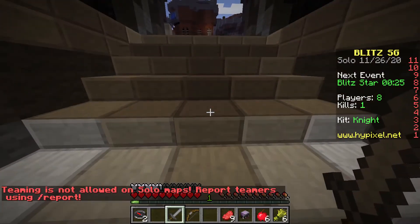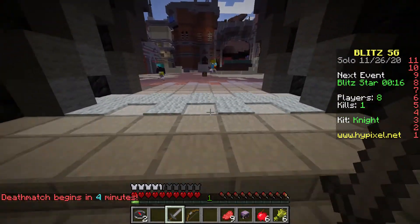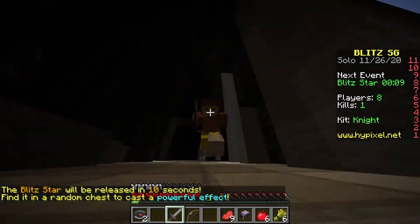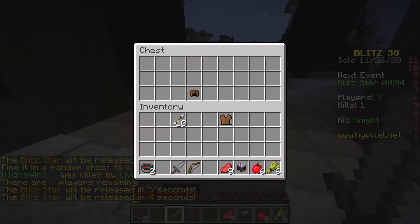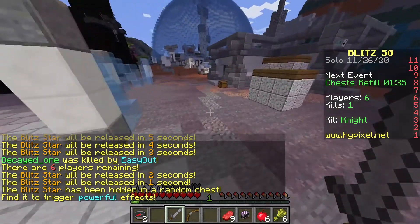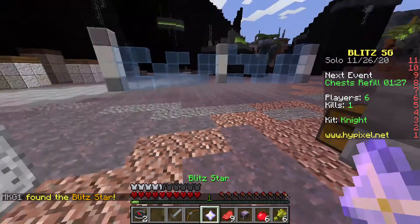Okay, what's going on there? There's like five people here. Oh, diamond chest plate — and there's me with my almost full leather armor. Find the Blitz Star — what's the Blitz Star? Oh okay, that was pretty easy.